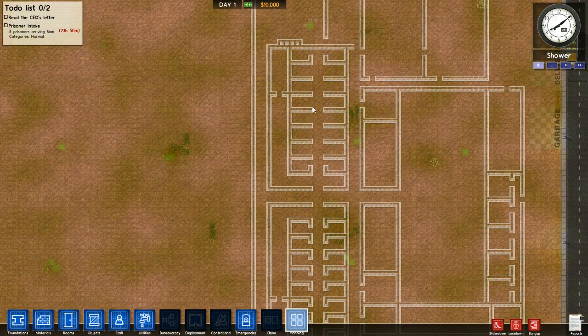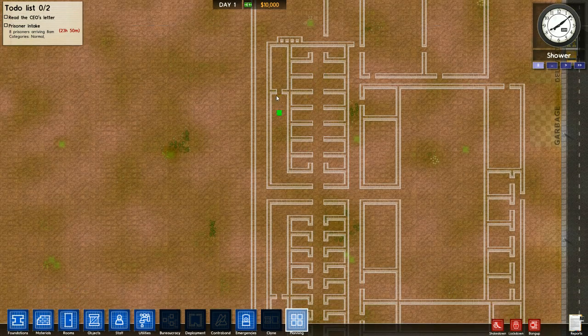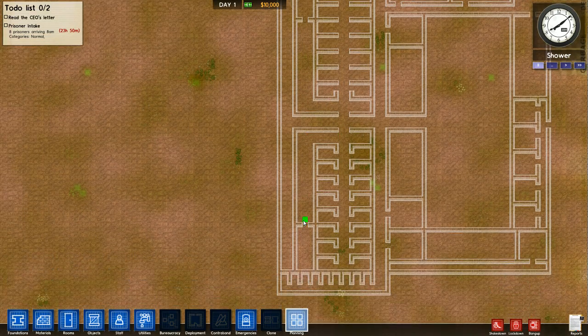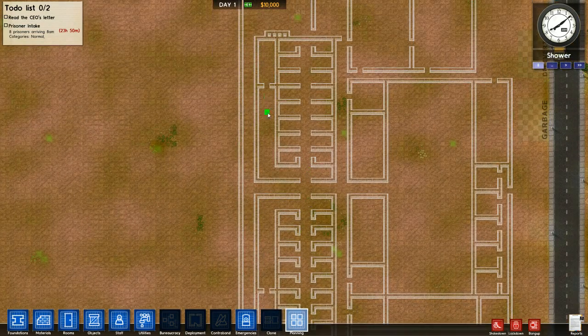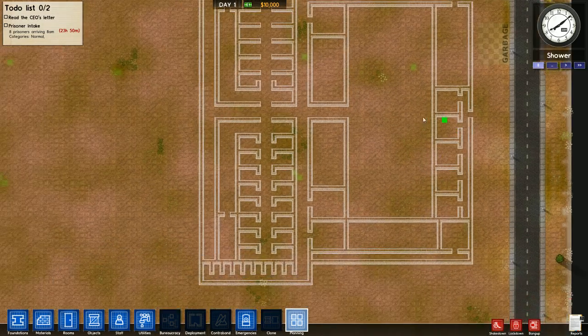I've drawn in our first two cell blocks. They are going to be 16 prisoners each, with showers here and common rooms here that I had to put in to stop the prisoners from pathing into the bottom shower for some reason - they all like this one better. Only a few people would use this one in my initial design. We're going to have a great big yard here with walls on the side.